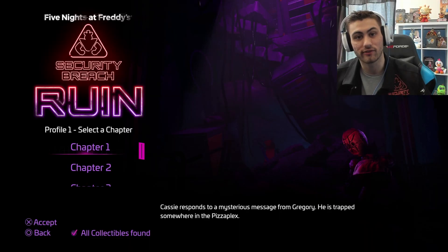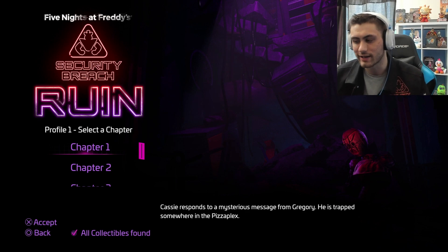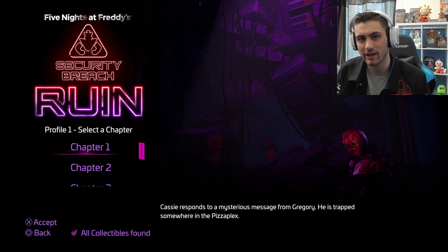Bonnie is in there, so we're going to see him for the very first time. I'm not going to show you me deactivating all of them. There's one final one that spawns in Bonnie Bowl to actually go through the wall behind the bowling alley. I know I didn't get all of them, but apparently there's a glitch that if you chapter select and get the ones you haven't got, it doesn't really register.